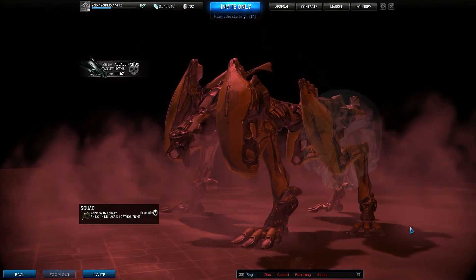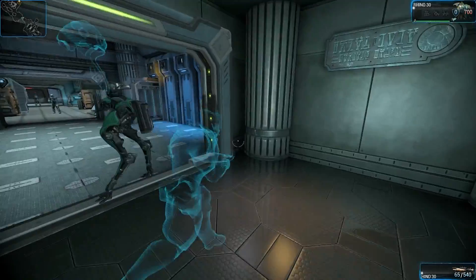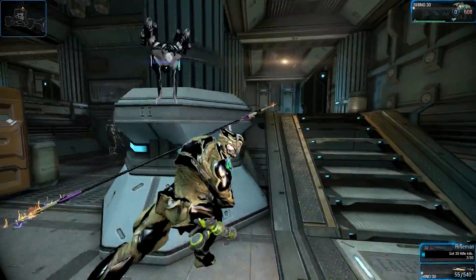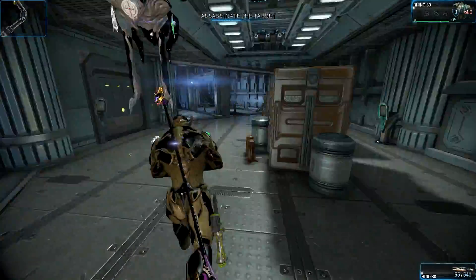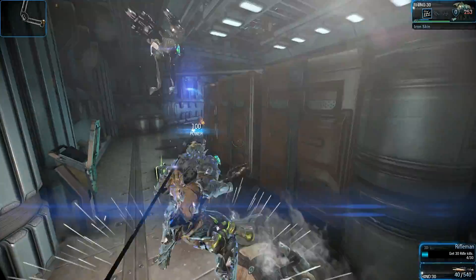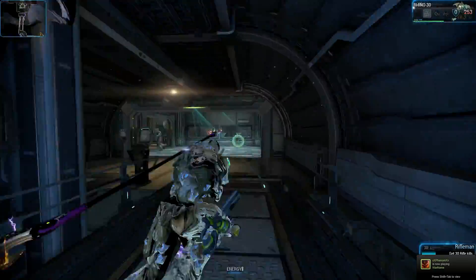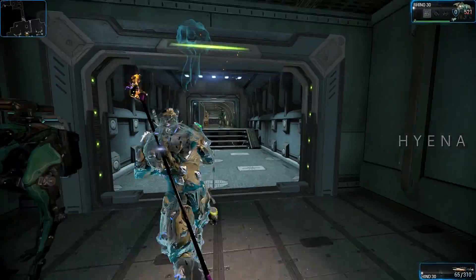Now let's jump into some gameplay. I've got some Hind gameplay — it's high level Corpus nightmare gameplay with my Rhino using a nightmare build. It's not the perfect nightmare build, but I wanted to make it a little bit harder. I have Rage on, which is really important for nightmare mode — that's one tip I'll give you. You see the Iron Skin I just popped — this is the hardest nightmare: no energy, no shields, base health non-vampire, which is actually harder than vampire. When I take health damage I'm able to pop Iron Skin.